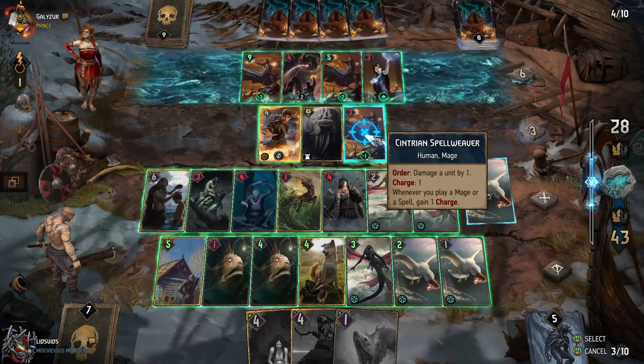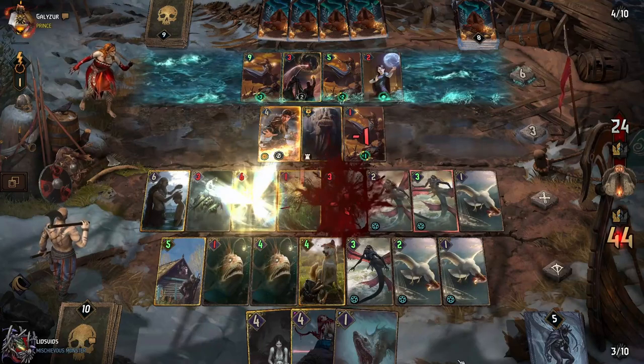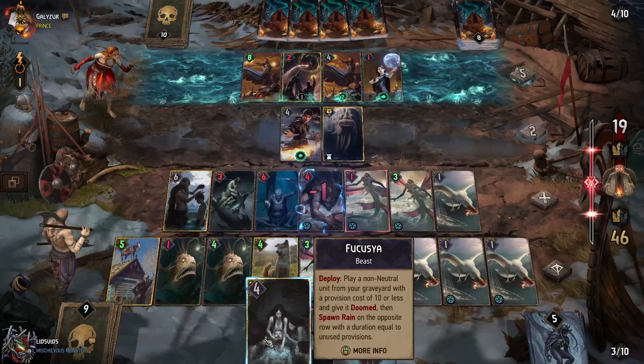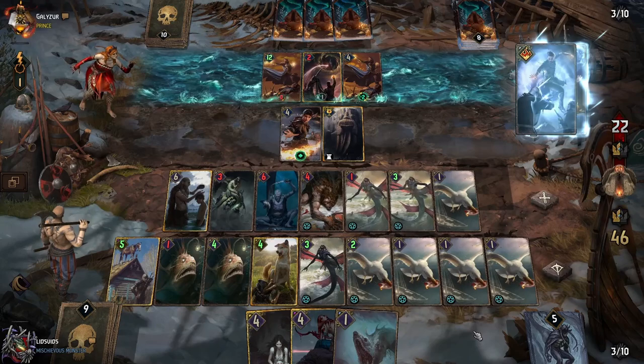Now it might be time for some Seagulls — get some of those guys going. Unfortunately we actually wanted Kelpie to stay alive; it would have been perhaps worth putting it next to Hermit. But I'm thinking it's going to be Fucusea into Ryogon. Granted, we're starting to run out of board space here.